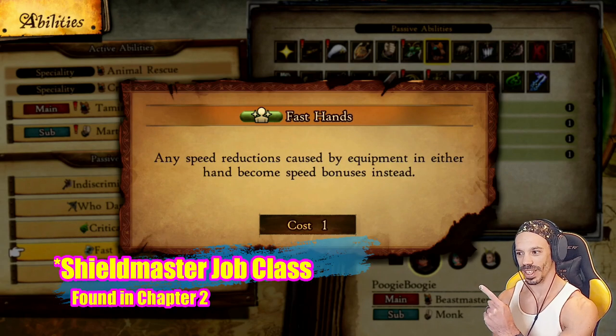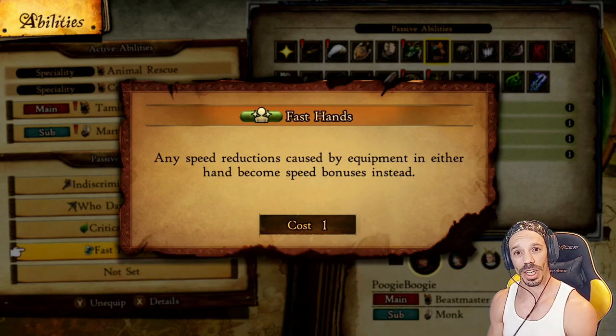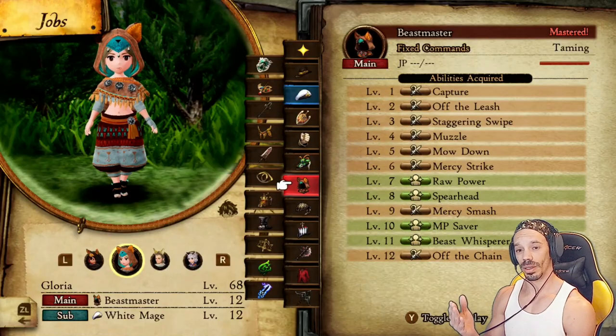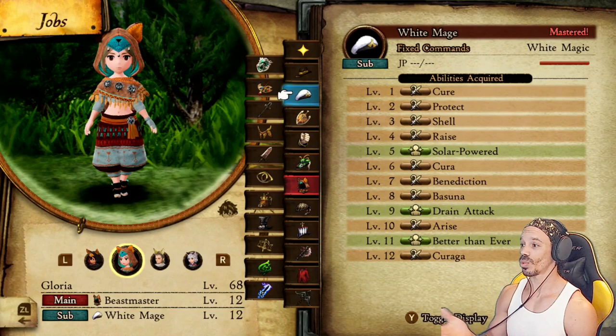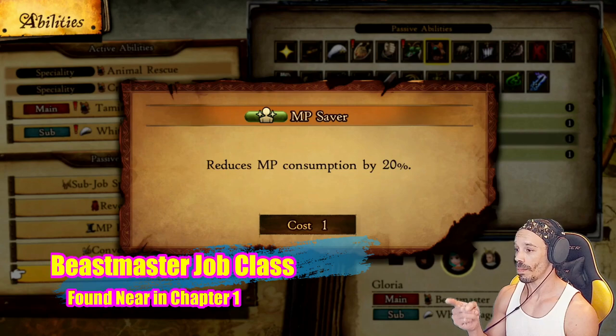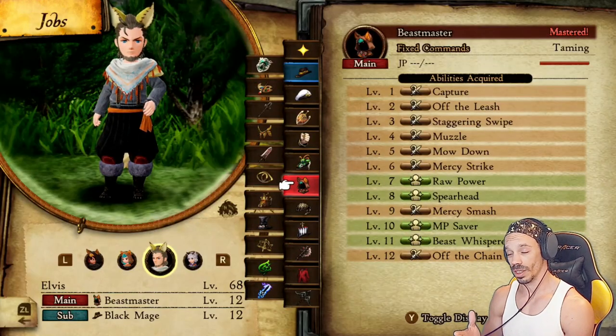Then we have Shield Craft's Fast Hands — any speed reductions caused by equipment in either hand become speed bonuses instead. You can use any abilities you want, but those are my picks for today. Next you want your healer to be Beastmaster mixed with White Mage.